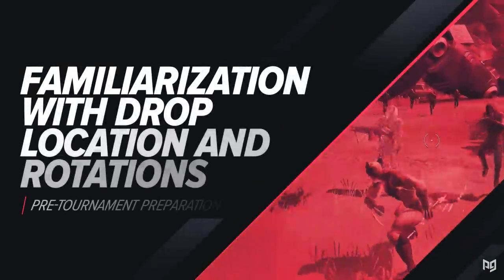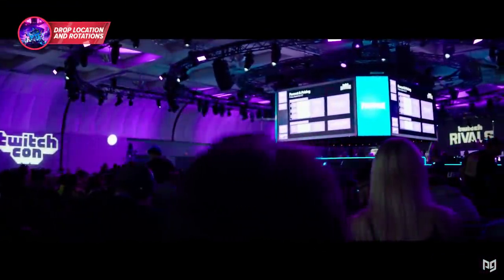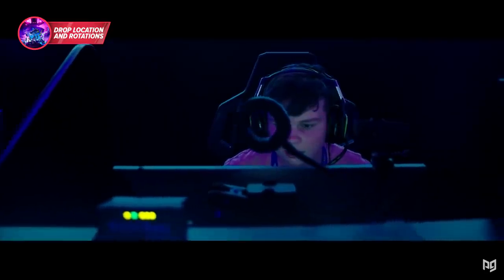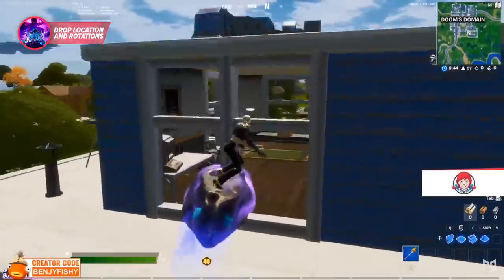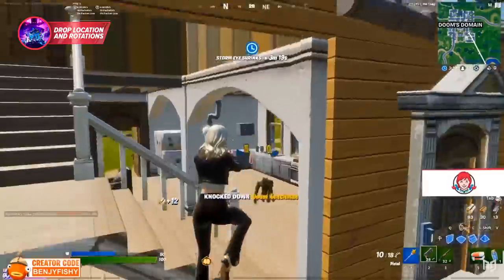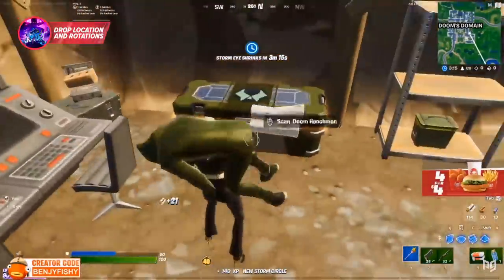Another important aspect you need to prepare is where you're going to land every game and how you're going to rotate. In the world of competitive Fortnite, it's very common practice to have mastered one, and in some cases two, drop spots, and to master a specific rotation within that drop spot. The combination of mastering both a drop spot and rotation is best known as your loop path.